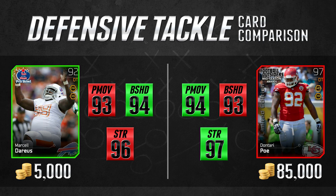In this slide we're taking a look at the 92 overall fantasy Marcel Darius and comparing it to the elite Don Terry Poe Football Outsiders midseason award winning card. First thing you'll notice is that these cards are very, very close to one another. There's actually only one difference in each of the three major stats. While the Marcel Darius does fall a little behind — one behind in power move and one behind in strength — it is one ahead in block shed. These cards are almost identical in the major stats we need to look at for defensive tackles.